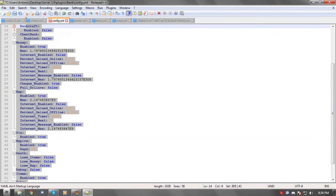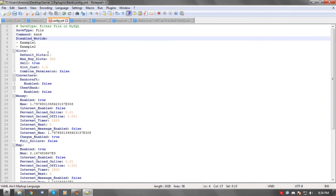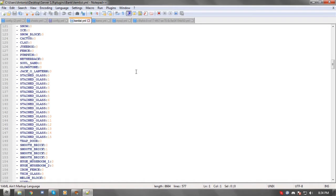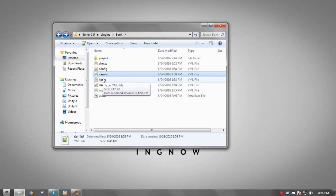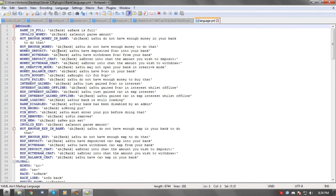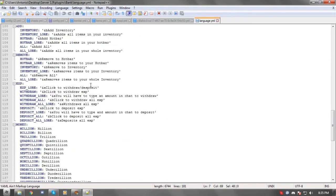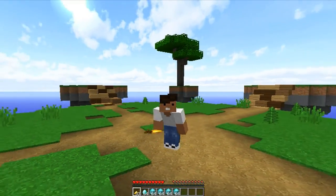I'd recommend keeping most of these at default, but of course you can change them freely — just don't come running to me if something goes wrong. There's also an item list showing all the items that are allowed in the bank slots, and a language section where you can change all the command response messages to whatever language or wording you want. I highly recommend you go down below and download it right now.